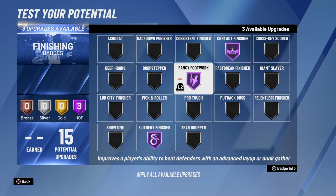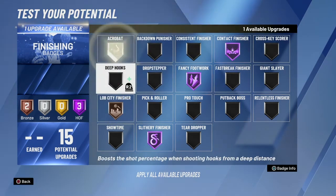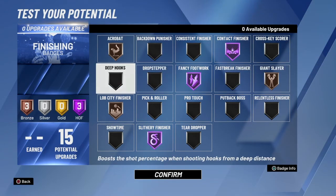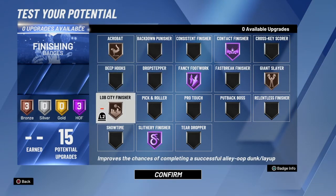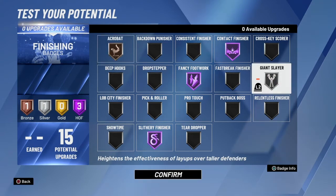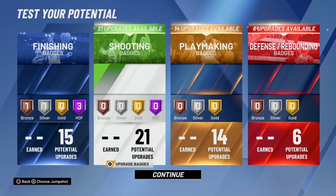With the remaining three finishing badges, you could really put them anywhere. You could put bronze Lob City, bronze Acrobat, and bronze Giant Slayer. But you wouldn't really want to be catching lobs on this build since it is a shooting guard — what I would do is put Giant Slayer or Acrobat on silver. Those are the finishing badges.